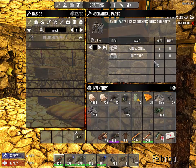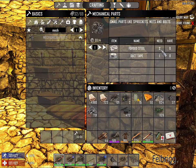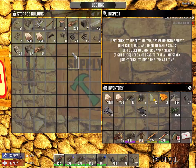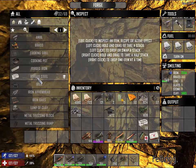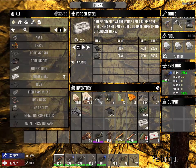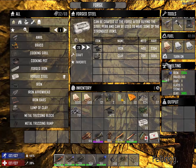Mechanical parts — I need 20 of these and they're going to require 40 steel and 20 duct tape. Let's see if I've got any steel over here — no steel yet. Let's check the forge. I've got 20 so I need another 20 steel, so let's get another 20 of those going. That's going to need two minutes worth of wood.